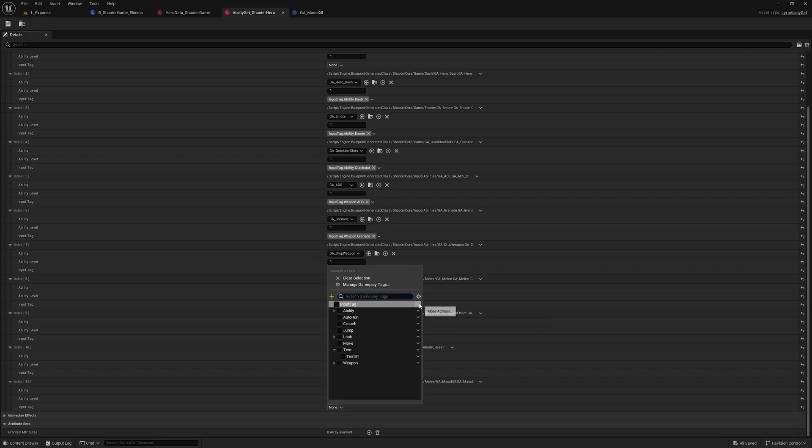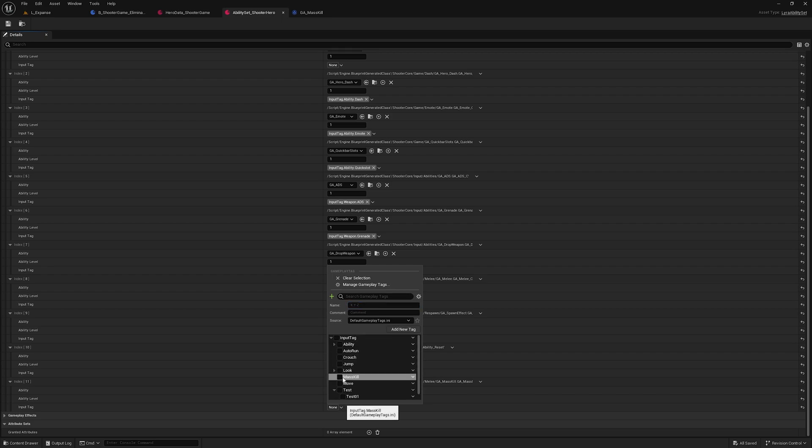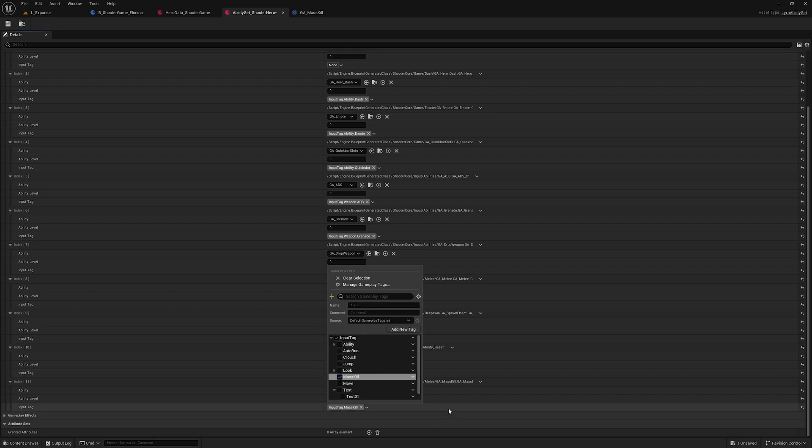After adding my gameplay ability to the data set, I'll also add an input tag. For the input tag, I'll create a new sub-tag under the input tag and name it 'mass skill'. I'll add this inside my default gameplay tags .ini, click Add New Tag, choose the mass skill tag, and save the data asset.